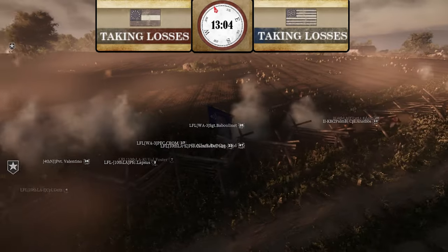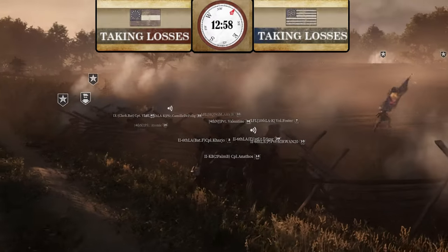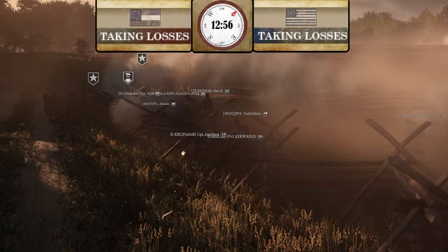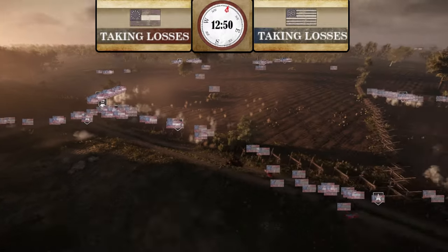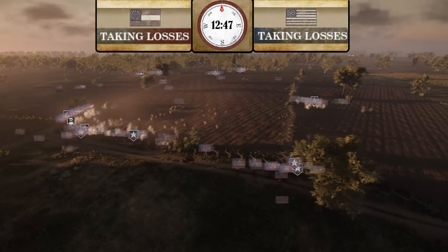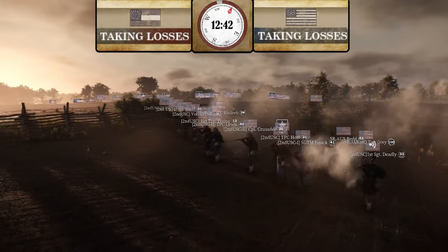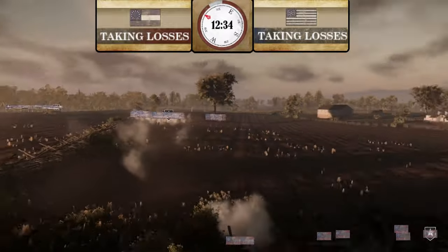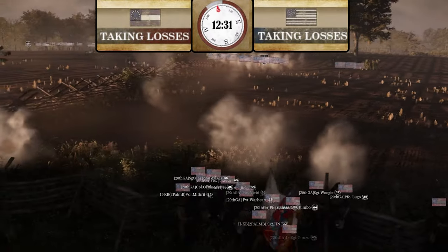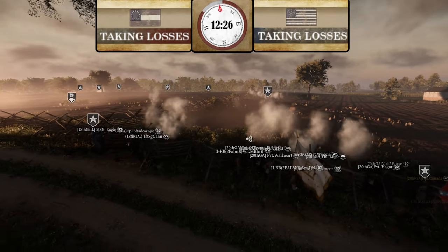Just like that, CSA has wiped Union. A big thing was 2nd U.S. Cav pulling off. Maybe the result would have been the same, but Union could have definitely put up more of a fight — especially because 2nd U.S. Cav has a flag that could have gotten more respawns. Half a morale stage difference, 12 and a half minutes left. I don't think CSA is going to lose this one.